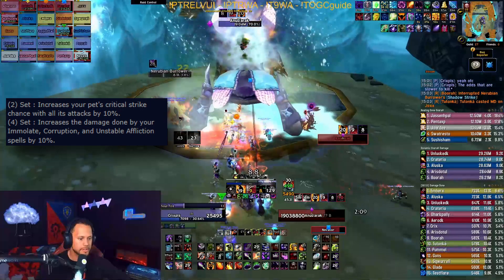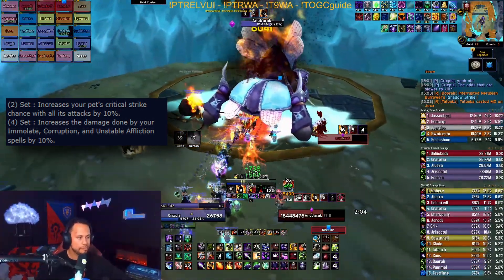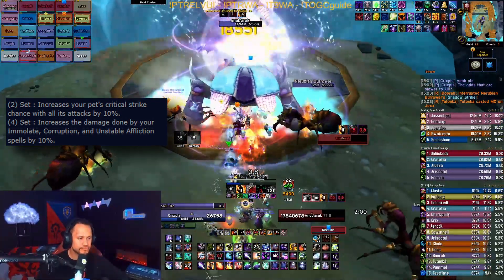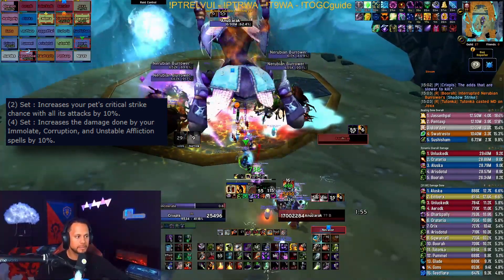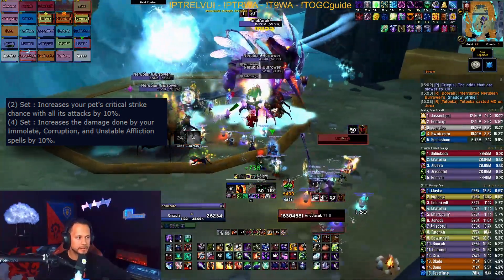For Destro — which is no longer a meme spec, pulling in at roughly 400 DPS or so under Affliction and significantly ahead of Demonology — Destro is speculated through sims to be one of the top specs in the game on phase 3 BIS. However, you don't use Unstable Affliction or Corruption in your regular Destro rotation, so you're only getting value for one dot.